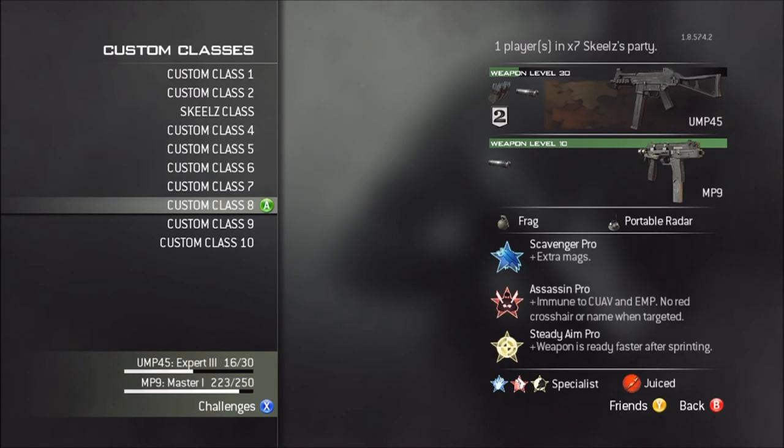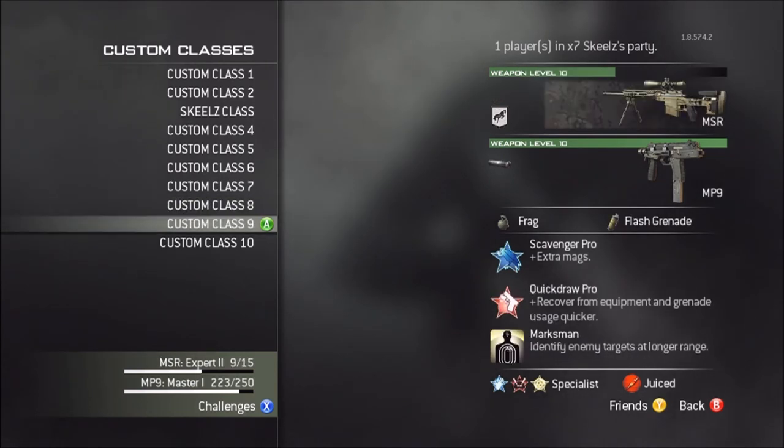Then I have the UMP — Sleight of Hand, Silencer. I don't have it gold yet. Then I have the MP9 Silencer. All the same perks, except my third perk is Steady Aim. Then I unlock Sleight of Hand, Quickdraw, and Stalker. This is my sniping class — you probably won't ever see me get a gameplay with this one. I don't snipe a lot. The only difference is I have Flash Grenades instead of Portable Radar. I have Quickdraw as my second starting perk, and Marksman as my third. Then I unlock Sleight of Hand, Assassin, and Steady Aim.